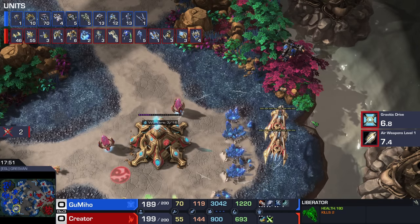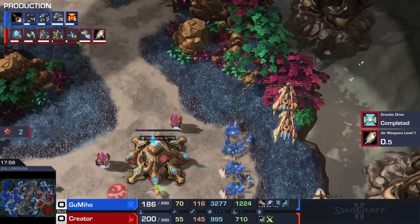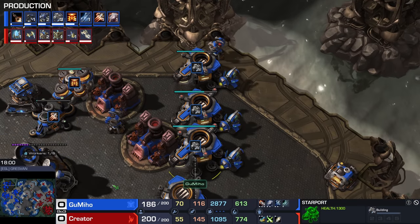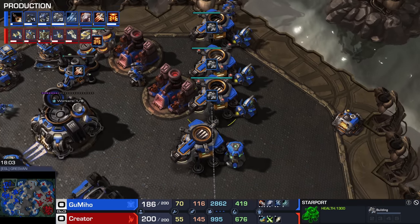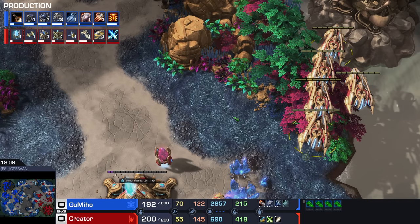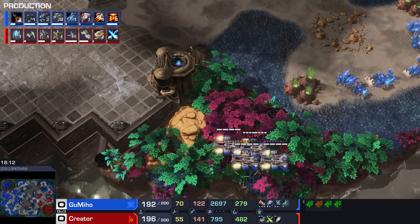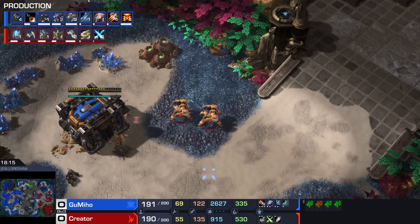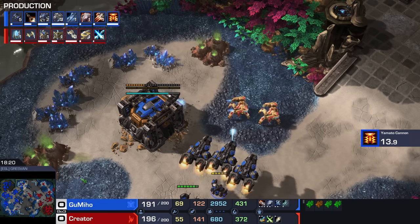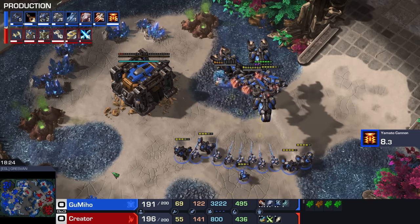Carrier here trying to get some work done, and they're going to be able to snipe those Liberators that are just harassing. Triple Battlecruiser coming right up — who called in the fleet? Turns out it's Gumiho. With Yamato cannons they can deal a tremendous amount of damage to all of these valuable targets. Another group of Medivacs just YOLOing towards the other side of the map. Immortals now getting some work done as well — both players essentially just trying to clear out their supply count to replace them with higher tier units.